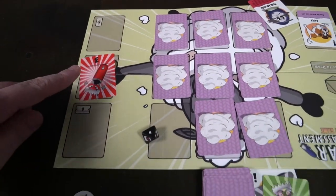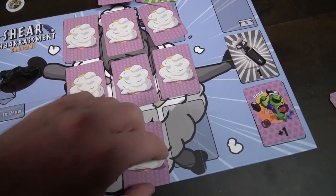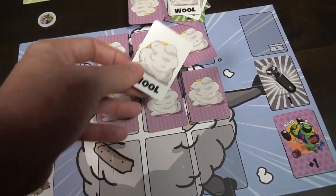I've drawn my card slash cards. I'm going to choose to play a card if I want — I'm not going to — and now I can sheer. I have this handy dandy three here, so I can sheer my opponent. I'll go ahead and sheer this card — it's a wool, it goes to the discard pile. I'll sheer this card — another wool — and I'll sheer this card — another wool. My turn is over and the turn passes to my opponent going clockwise.